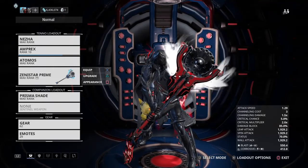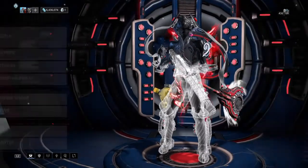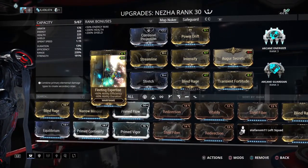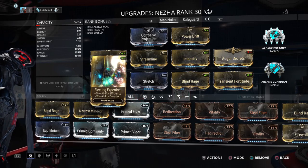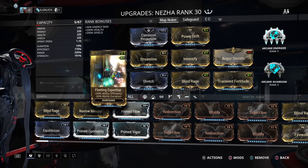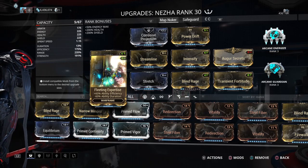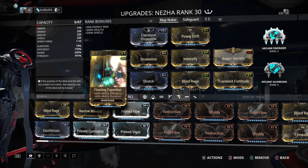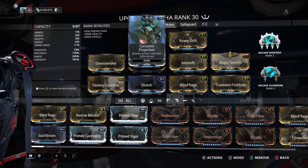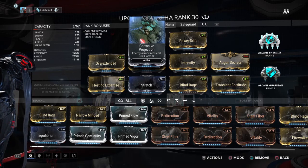Hey guys, Repairman here to repair your builds. Today we've got Nezha — a lot of people want to know what to do with this frame. One option is a map nuker: just spike and rinse and repeat, constantly spiking them. But it doesn't scale well, so it's only good for maybe Hydron 10 waves. After that it takes a hard hit, unless you have Cross Projections, which lets you go a little further.